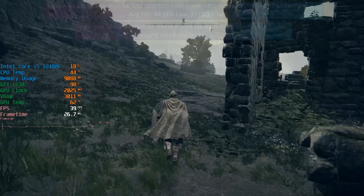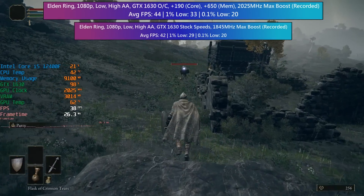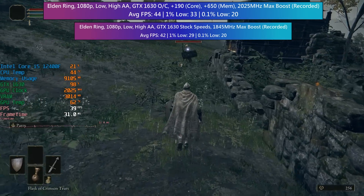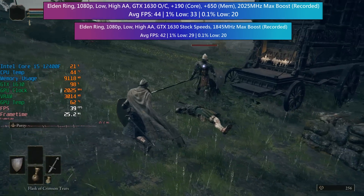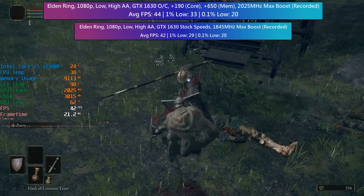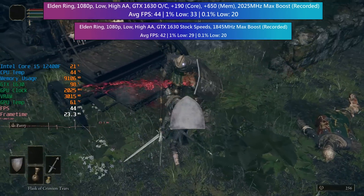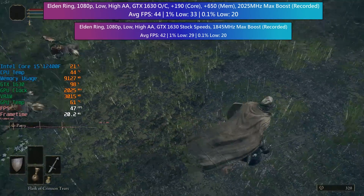In Elden Ring there was less of an improvement to the average figure and no change to the 0.1% low, but the 1% low was a handful of frames better with the overclocked card. Normally I'd say this wouldn't be worth it for all the extra heat and noise, but there wasn't a concern with that here at all. A 2 FPS average increase is better than nothing, even if it probably isn't noticeable while actually playing the game.